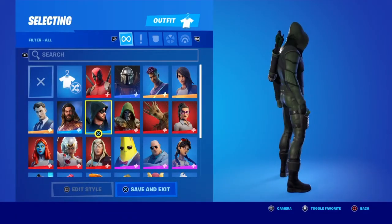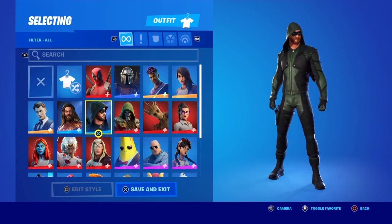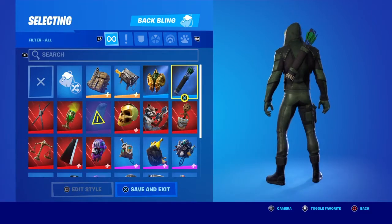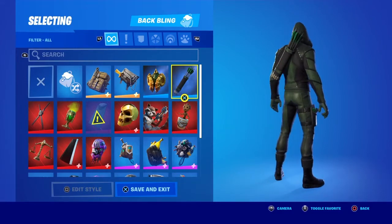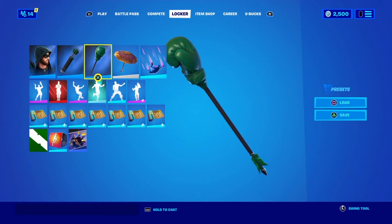First up we have the skin itself, and to be fair it's really good — especially in the shadows you can't really see it, so it's definitely a good one to have. There we have the back bling of the Tactical Quiver, and also the harvesting tool of the Boxing Glove Arrow.